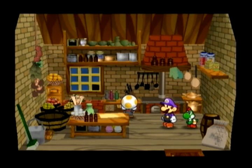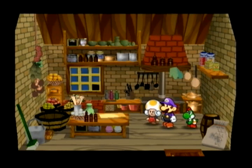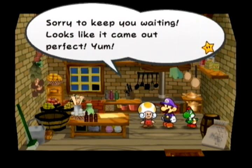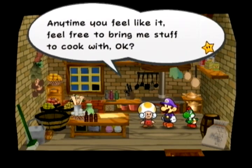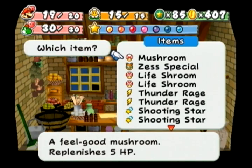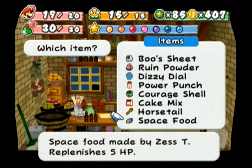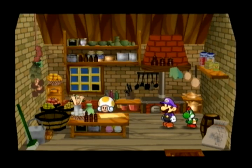Whack-a-Bumps are actually cookable in this game — just not into anything decent. In Paper Mario 1 you could cook a Whack-a-Bump into some freaking awesome stuff. Here we just took a 25 HP, 25 FP item and turned it into a 20 HP, 20 FP item. I would have kept the Whack-a-Bump and eaten it uncooked — it was better uncooked than cooked.